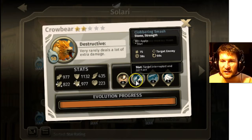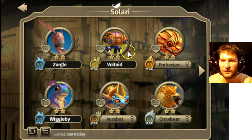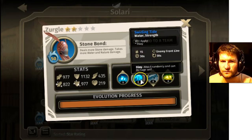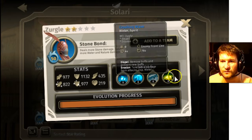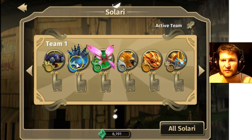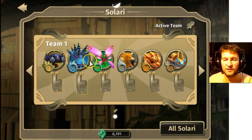Crowbear will be our defensive tank guy — huge massive damage there. I think that's going to be it. Zurgle. I think our team is set right here. We have like one of every element and we have a basic. This is pretty good. Let's go on in.